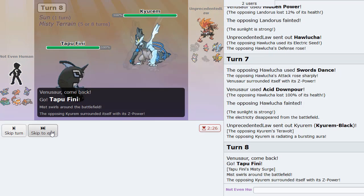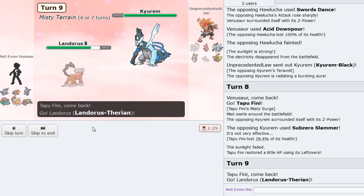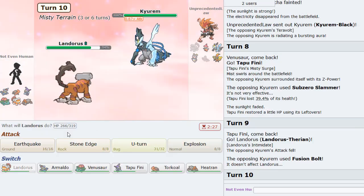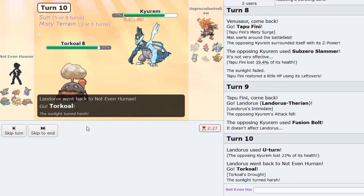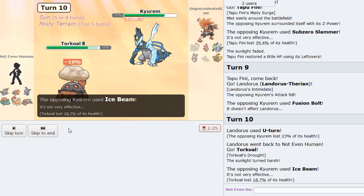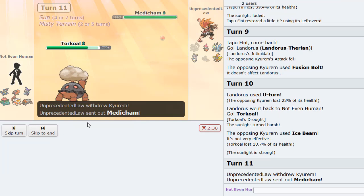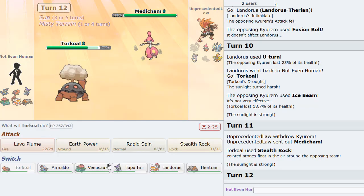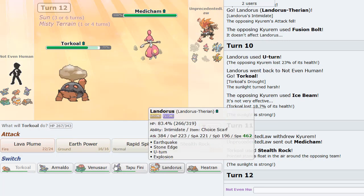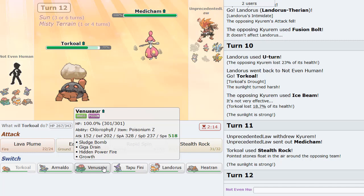Switching to Lando on this Fusion Bolt, then U-turning out into Torkoal to get the sun back up and take this hit pretty well. Stealth Rocks could be nice — that limits Kyurem switch-ins. I'll go Lando and on the High Jump Kick that's pretty good. He's intimidated so I think I could U-turn or just Earthquake to get as much damage as possible.